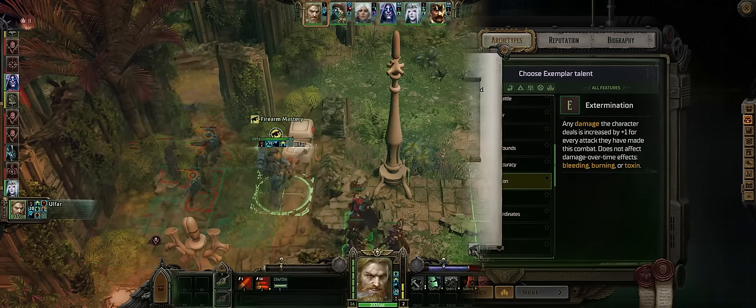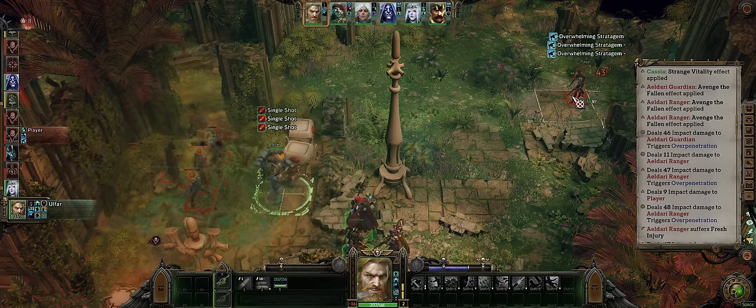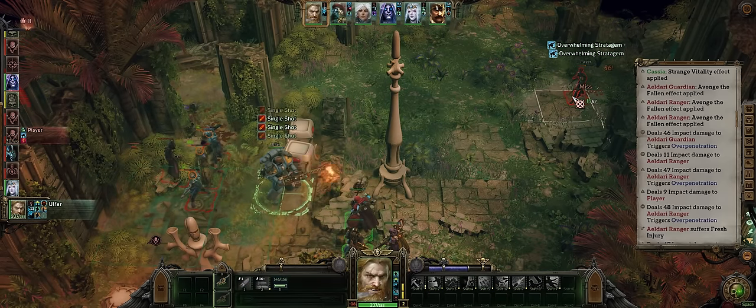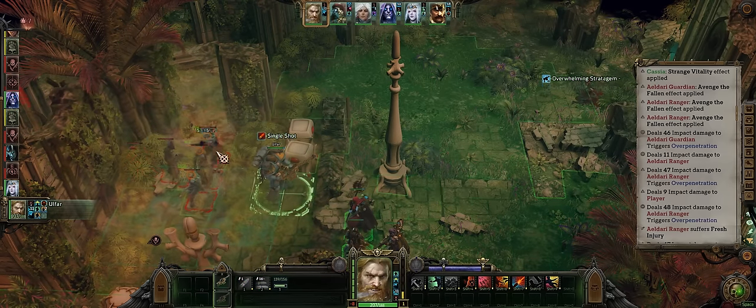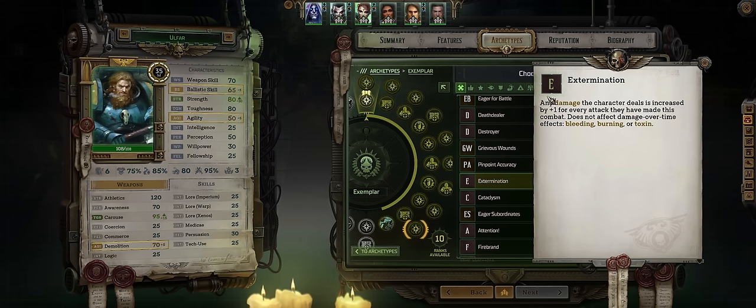The key to getting loads of extra burst damage is to proc Extermination by using your Soldier Heroic Action, which will let you attack around 12 times with single shots from your burst weapon for plus 12 extra damage — even higher when you consider all other attacks you're performing. Relying just on burst isn't good enough for this because, no matter how many shots you're firing per burst, it only counts as 1 attack.